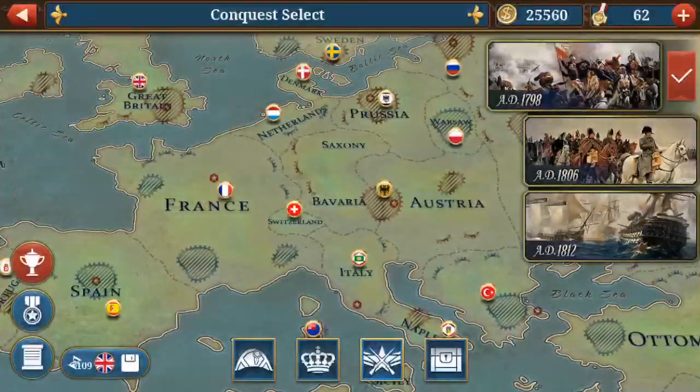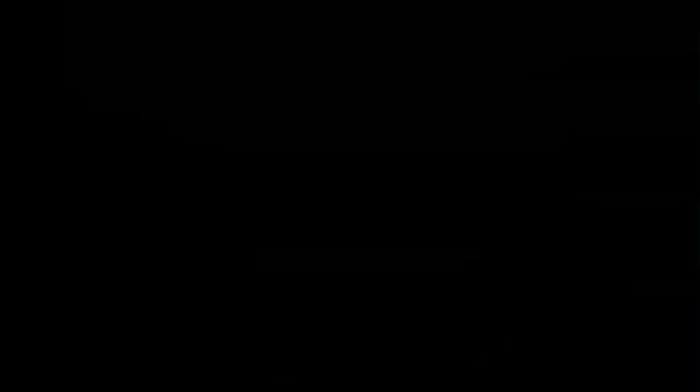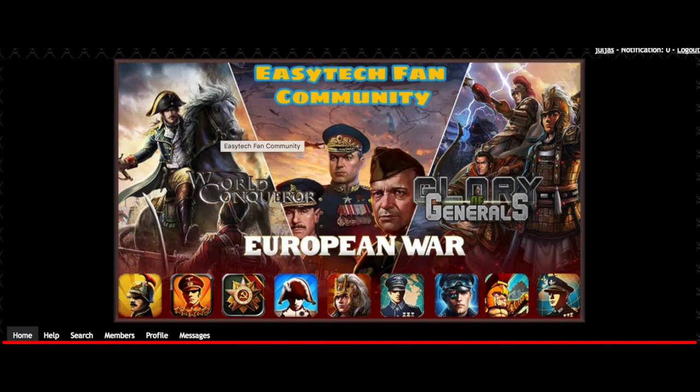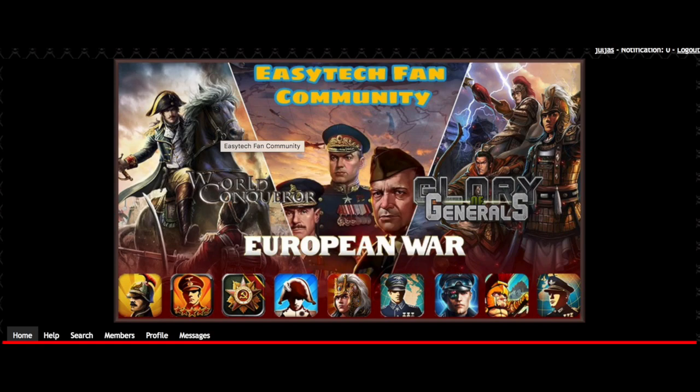Don't forget the campaign — campaign is super useful. Just do the campaigns; they can be sometimes quite hard, and if you're stuck somewhere that brings me to my tenth tip: go on the European War boards. There are often some guides there — you can either write a question yourself or just search on Google, because often people write guides and it's really helpful. You can just ask people; they are very friendly. Just try to do it like that if you're really stuck somewhere.